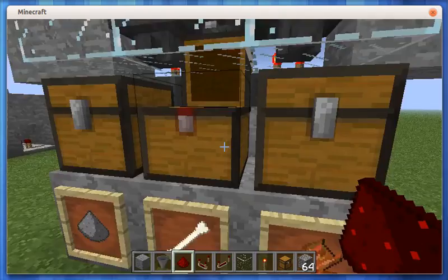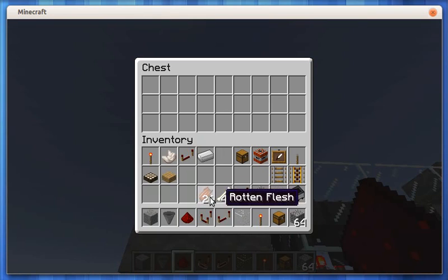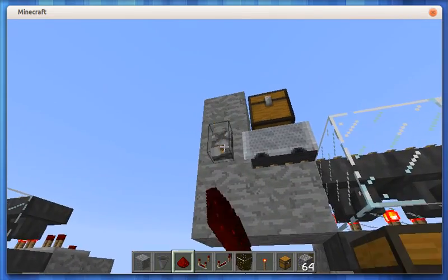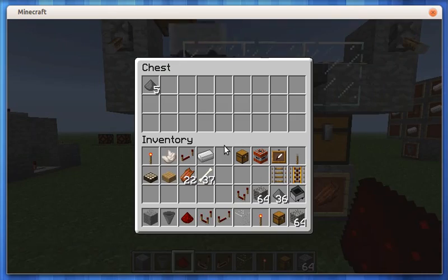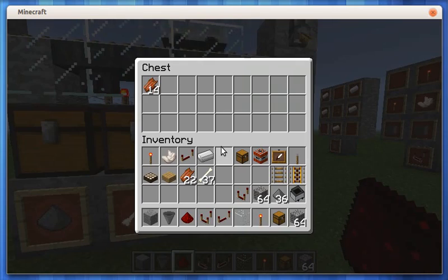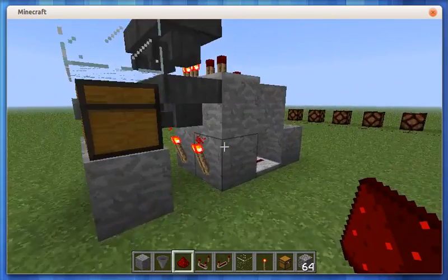I'll remove the gunpowder, then add some bone and rotten flesh — I'll just put a few of those in. They are all going actually into the chest below straight away as soon as I put them in. If I click here, we can see them in the item hopper. I'll flick that on and it is going to bounce back and forth, and we should start to see some items appearing in those chests. Yeah, there we go — so it is working. And that is basically the hopper item sorter.